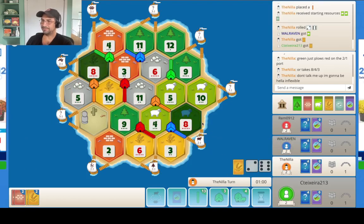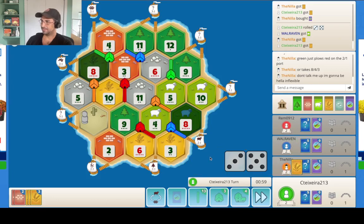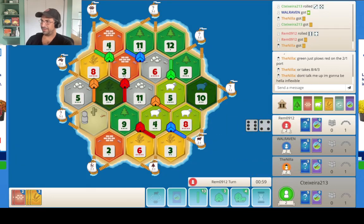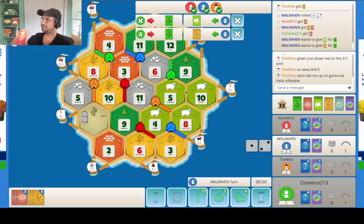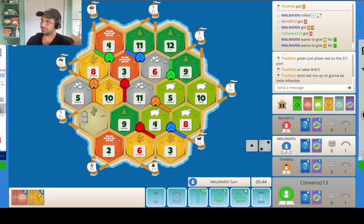We might want to consider doubling back and getting that. I don't have much interest or incentive to help a lot of people at this point. I'm going to need this wood to start rolling — that's going to be a big deal. Wood's going to be the great equalizer on this board. Only two of us have it.